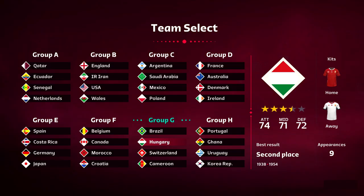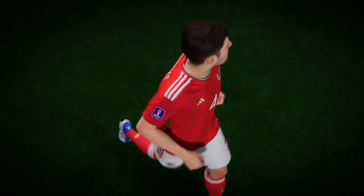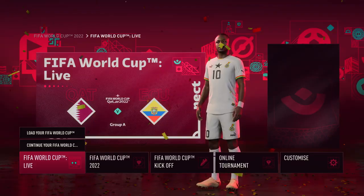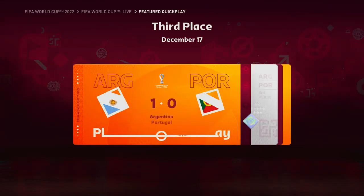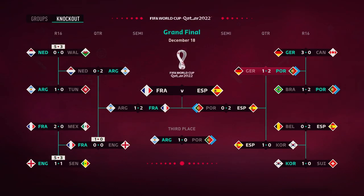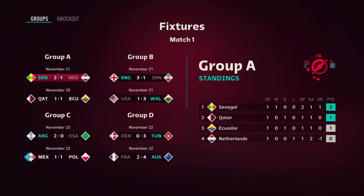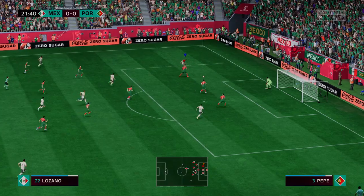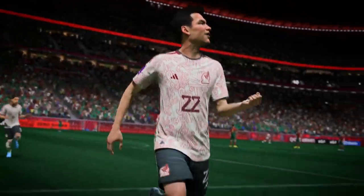So what ways will the community be able to jump straight into a World Cup match this year? They'll be able to step right onto the pitch in a variety of ways, starting with Featured Quick Play, where you can choose a past or current match day and play an authentic single-player fixture with real-life lineups against the CPU or a friend locally, as well as Online Quick Play where you can play against friends in an online match. And of course there's Kickoff, where you can play a match against friends locally or against the AI.